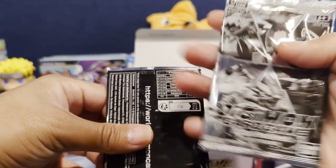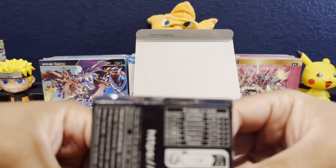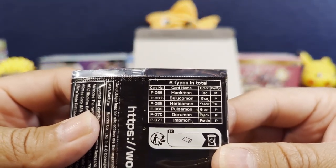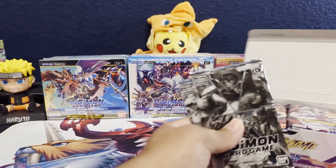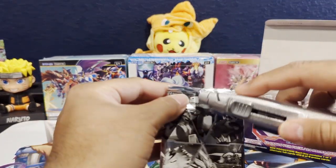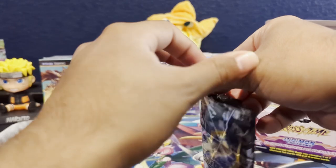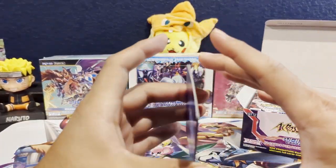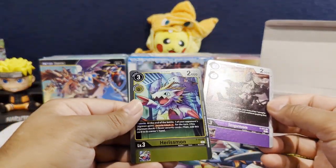In the limited card pack you have Hukamon, Balukamon, Harisamon, Pulsamon, Doramon, and Impon. Let me get this in focus — yeah there you go. These are the security rookies that we never got, so we'll open these up before we get into the packs. The two cards in this one are Impmon and Harisamon.